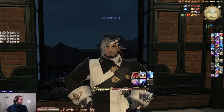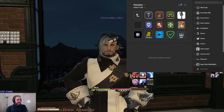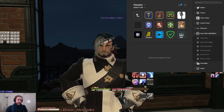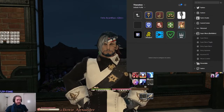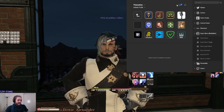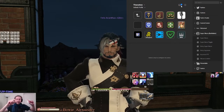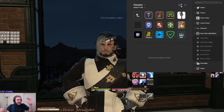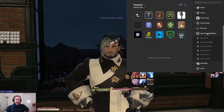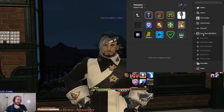Let me bring up my Stream Deck. This is what it currently looks like, and this is because of a plugin called Super Macro by Bar Raider. If you have your Stream Deck software open, click on this little keyboard icon up here to open the Stream Deck store. There'll be a page for plugins — they're free. Just search for 'Super Macro' and it should show up by Bar Raider, then install it onto your Stream Deck.